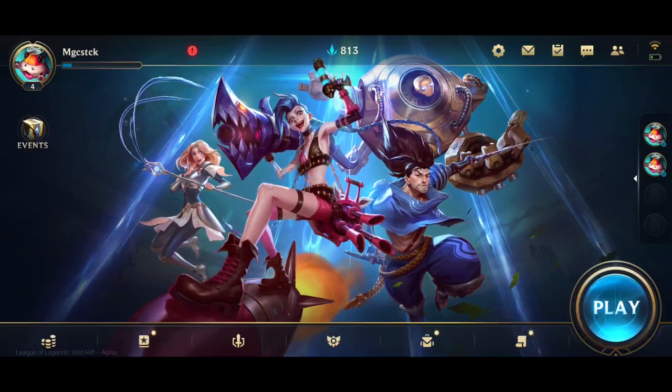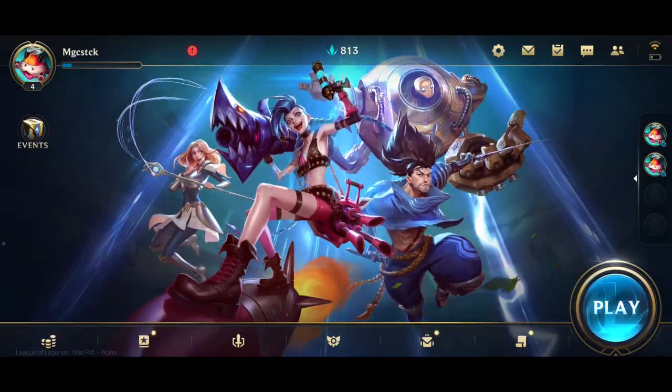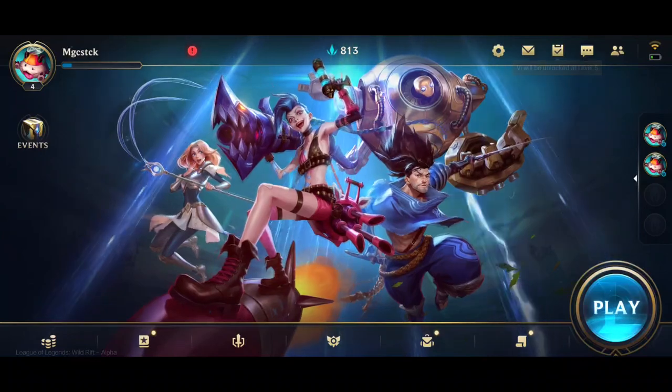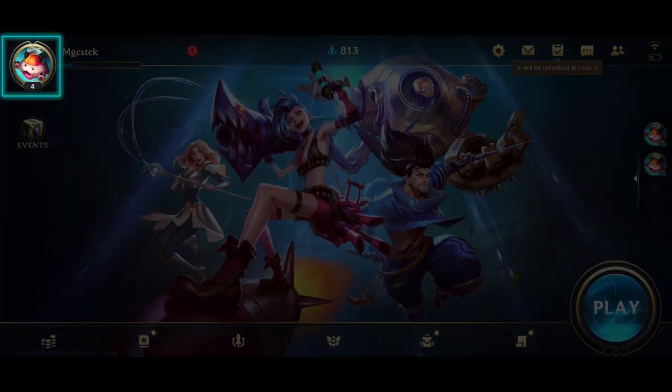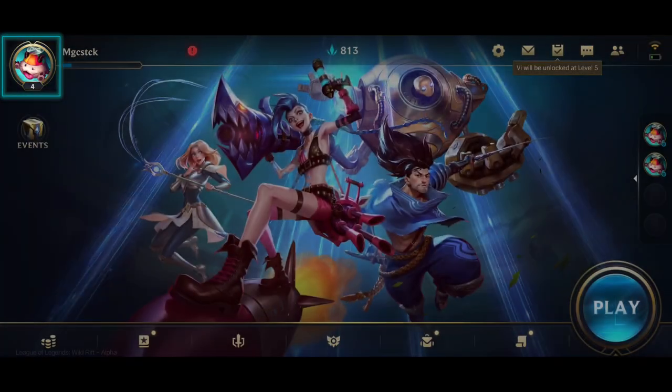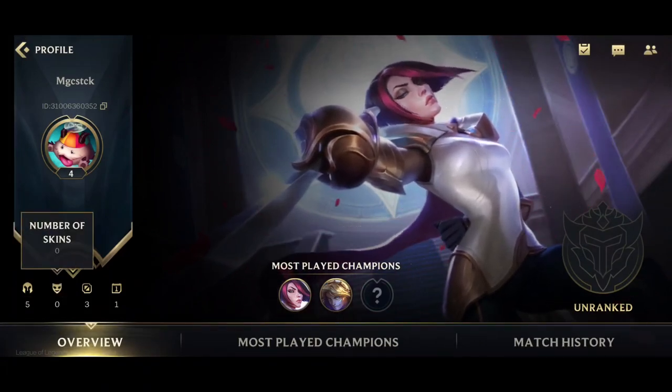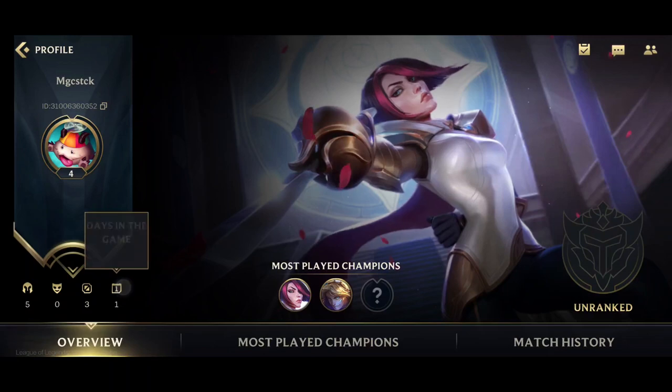Right off the bat, we see a very neatly organized menu with easily recognizable icons, not to mention the awesome animated wallpaper in the center of the screen. Clicking your player icon brings you to your profile. In the overview menu, you can see the number of champions and skins you own, total matches played, and how many days you've been playing Wild Rift.